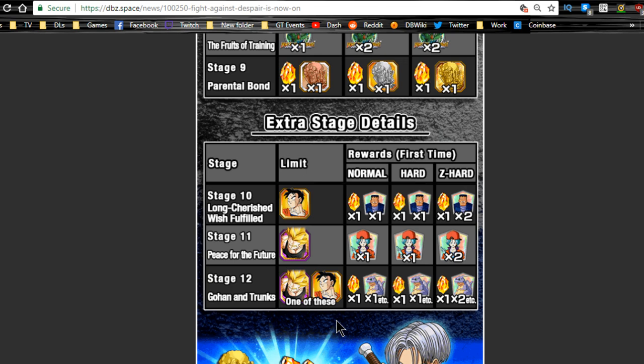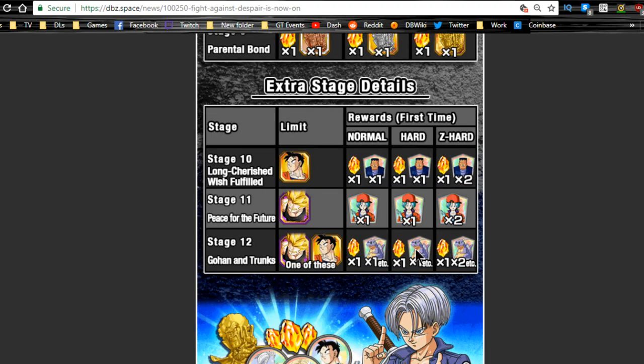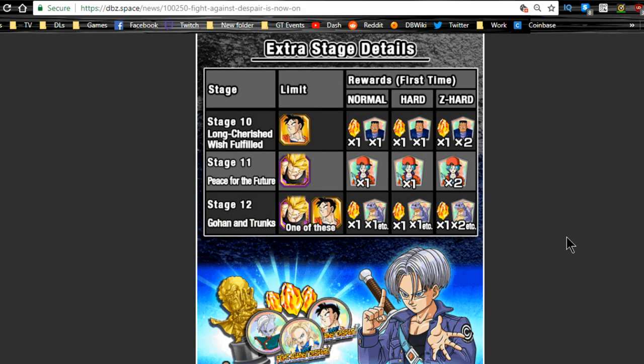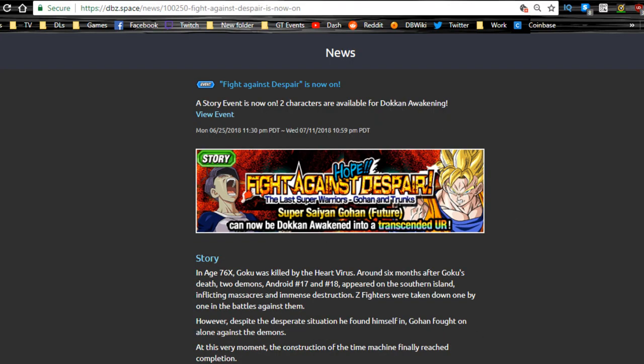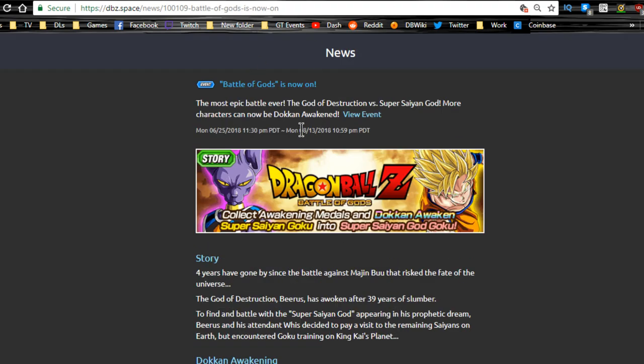Stage 11 requires Trunks — the Dokkan-awakened first form — and stage 12 needs both Trunks and Gohan on the team. I re-ran it once and as long as you don't use a continue, you can win. The Ader medals give damage reduction to the enemy, Bulma gives HP regeneration and attack buff, and Icarus is a two-turn damage reduction — Icarus is really good. This event runs until July 11th. The Battle of Gods event is available until August 13th, so we have a whole month and a half for that.